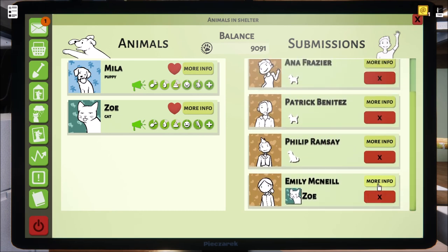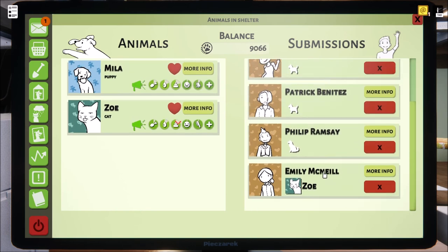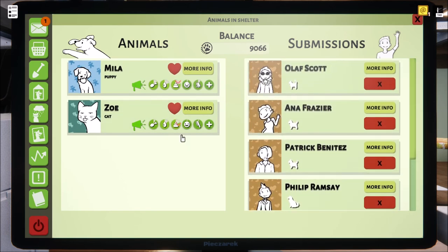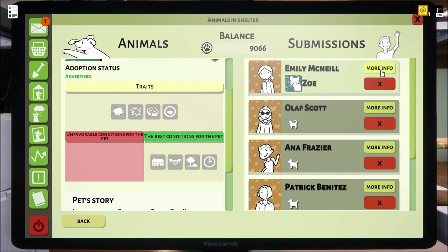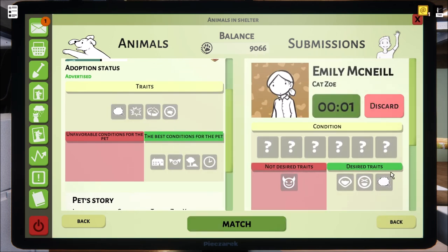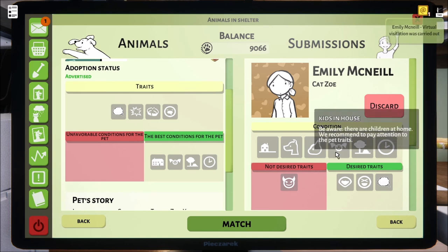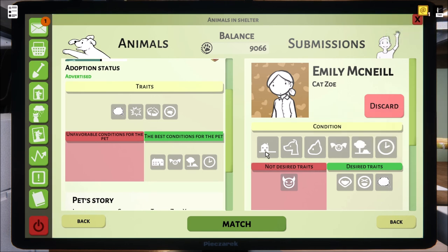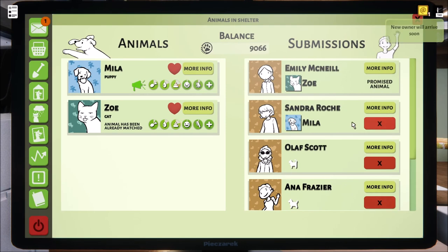We've got offers coming in right and left. These two — Zoe — let's go ahead and send that off. Zoe, what is up with you? You have no bad traits. Plenty of time, house with children — yes, big house. Small house — they don't want to be mischievous. I think we're good with that.